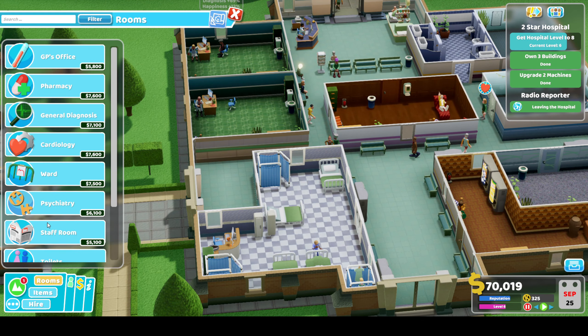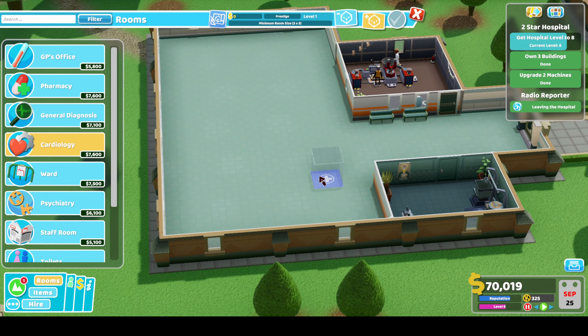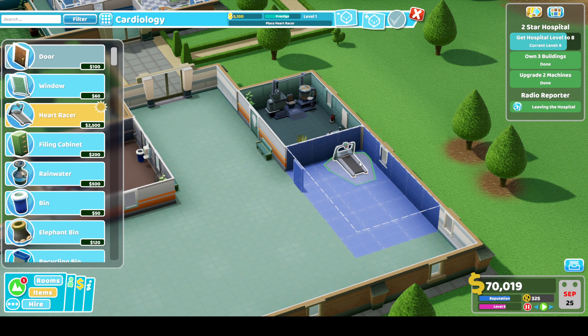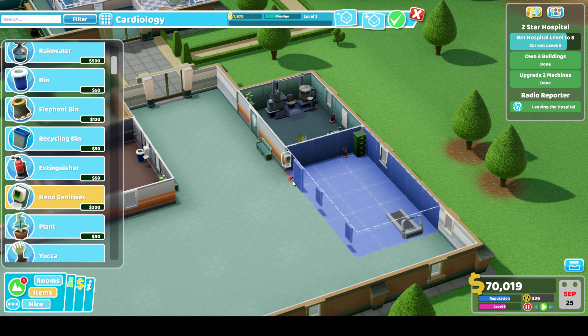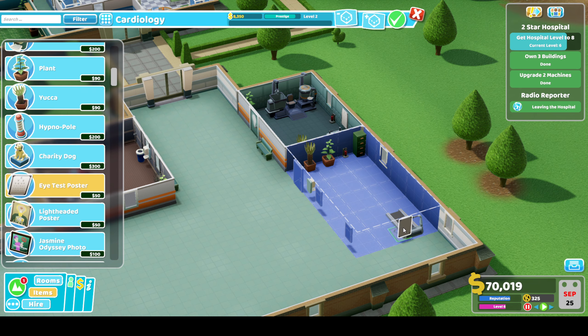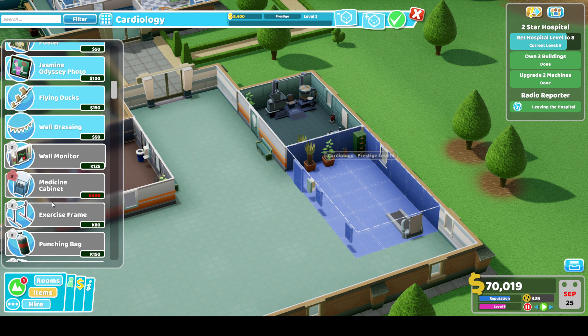I wonder if we should build that new room - the Cardiology. It needs a nurse, it's basic diagnosis, so let's just put it in over here. We need a Heart Racer which is just a treadmill. We'll put a few windows in, a filing cabinet, our usual extinguisher and some hand sanitiser, and then plants - a yucca. A charity dog, an eye test poster in front of the treadmill so they can test their eyes while running. Weighing scales as well - that's a good one.